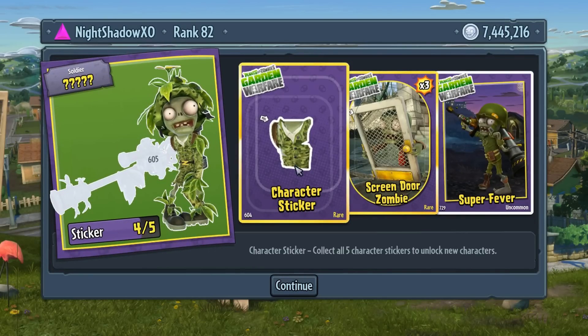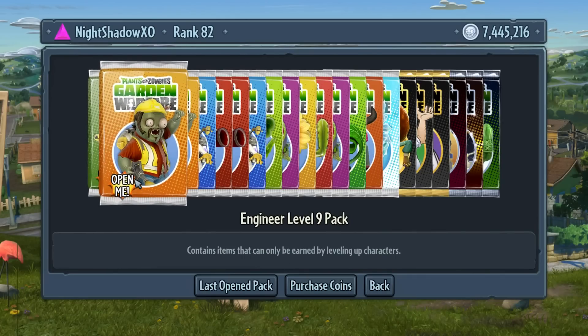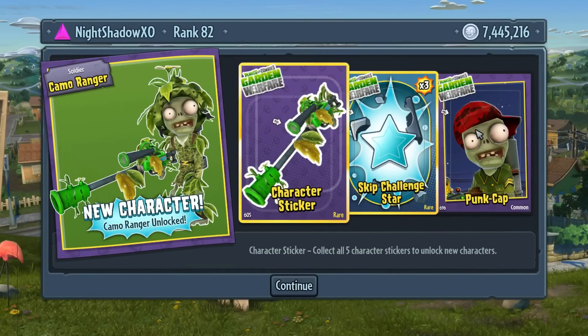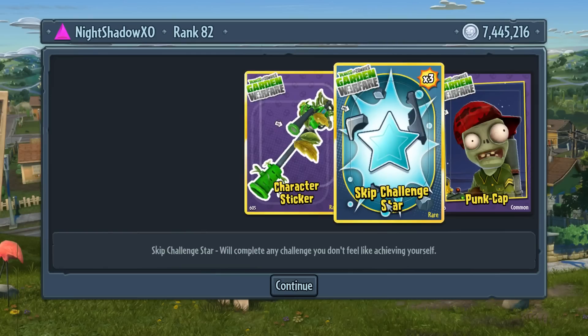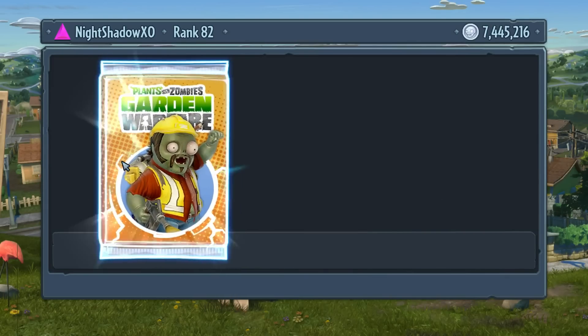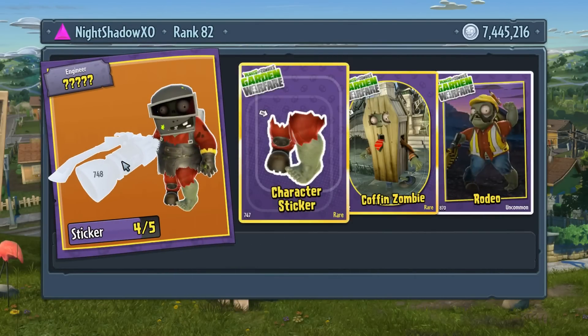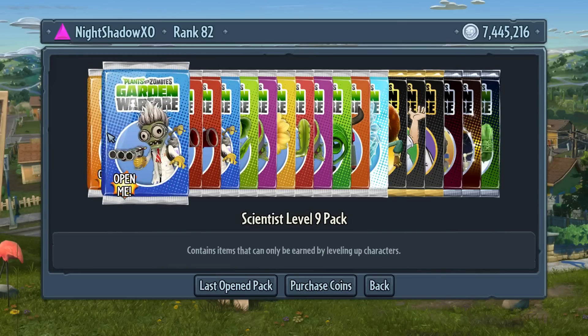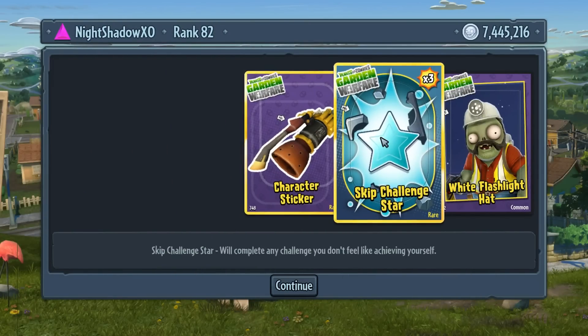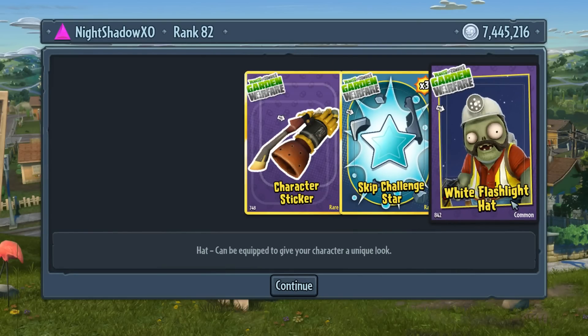Got three and the chest piece for the sticker. Got the cap now. We got three of those stars - skip challenge stars. And we completed the Camo - that's his name, Camo Ranger - got him now! You guys didn't know you can only unlock certain characters from the level packs, so you have to reach a certain level to even get these guys. Yep, Wielder unlocked! And more challenge stars and the white flashlight.